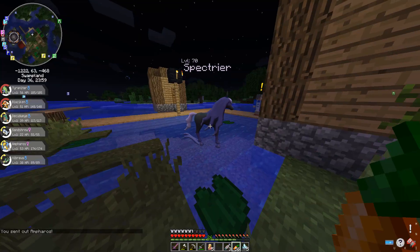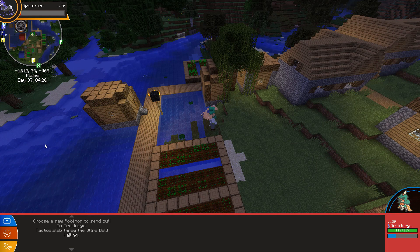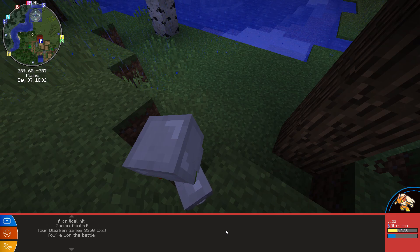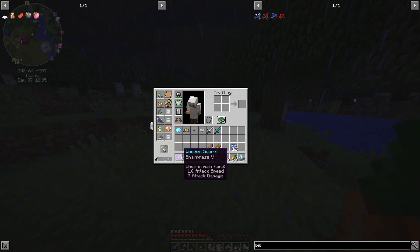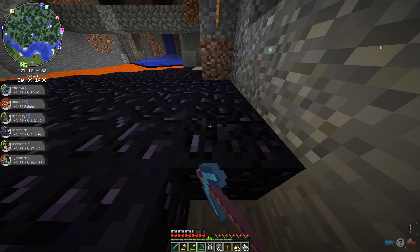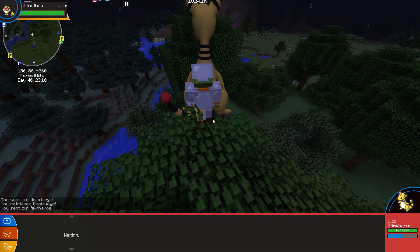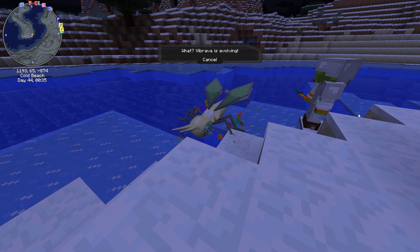After all that training I went to the fire gym again, but was distracted because Spectrier had spawned in a swamp biome so I decided to check it out and challenge it. I didn't buy the DLC for Sword and Shield so I didn't really know what this Pokemon did, but I caught it and left it in my party for fun. Back home a Zacian spawned and I landed a critical hit, accidentally killing it — though it did give me a diamond sword.